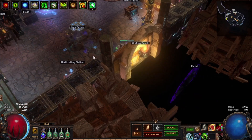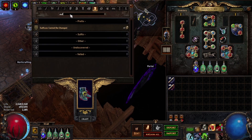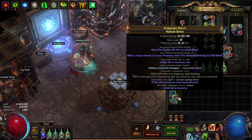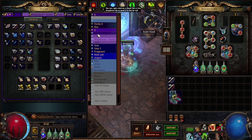It's very straightforward. Go to the crafting bench and craft 'Suffixes Cannot be Changed.' We are saving the suffixes — we're saving the dexterity, saving the chance to avoid being shocked, and spell suppression is a suffix — so we've got three suffixes full.